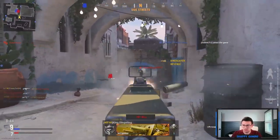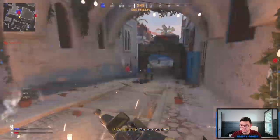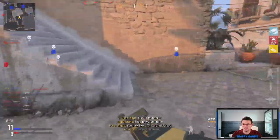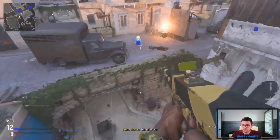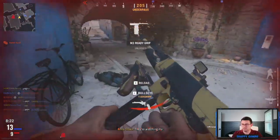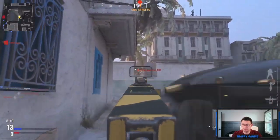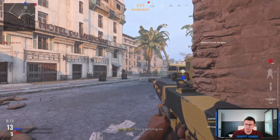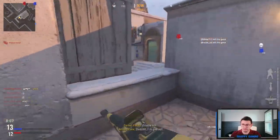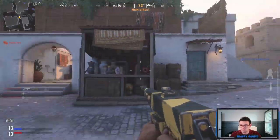Okay, initial impressions of Casablanca: really fun map, not too linear. It is a three-lane map, but it's not strictly three-lane — you're not forced to run only those lanes. I'm having a lot of fun in that bottom middle area. My guess is that B flag for Domination is on the bridge — at least that's where I would put it.